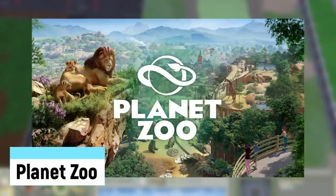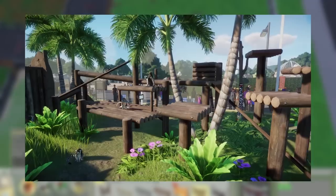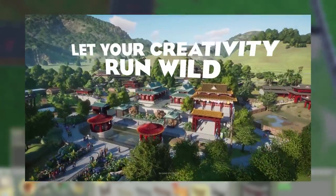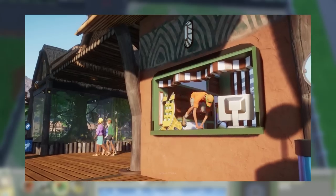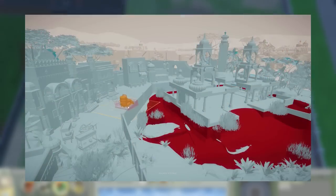Planet Zoo was a semi-reboot to the franchise, released on November 5th, 2019. It was developed by Frontier, who had previously worked on Planet Coaster. It's a really well-done game with a variety of good animals and genuinely fun scenarios that challenge you. It took the only good elements of the Xbox game and combined them with the quality and nostalgia of the first two games. It receives updates and bonus content to this day.